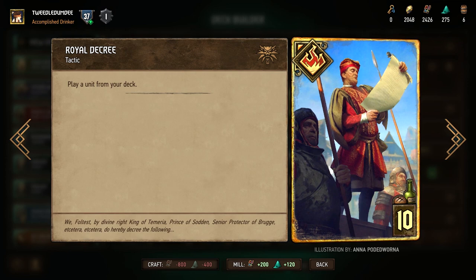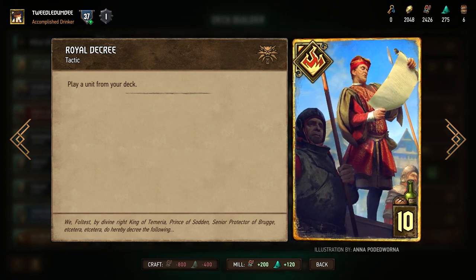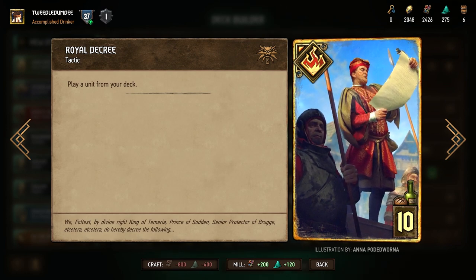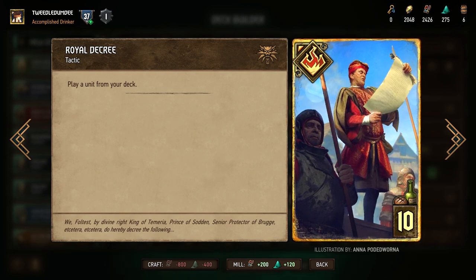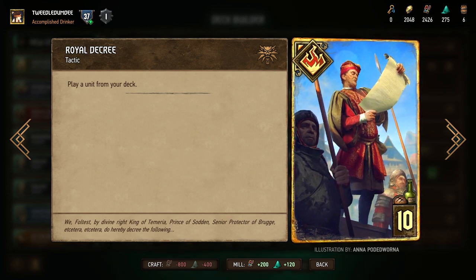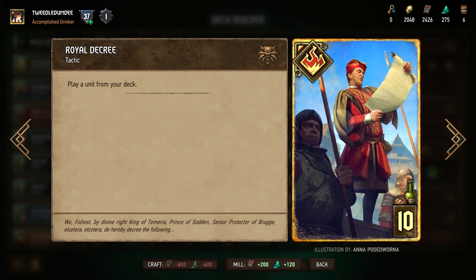Our first card is Royal Decree, a 10-provision special card that lets you play any unit from your deck. This card has always been popular and is a powerful tool that lets you deal with almost any situation, as long as you have the right unit in your deck. The versatility this card provides makes it our first recommendation for beginners to craft.